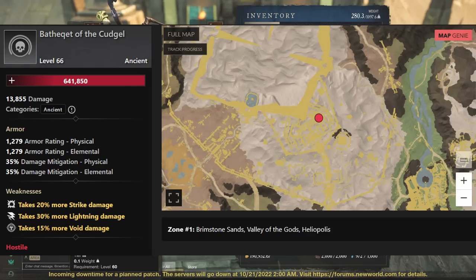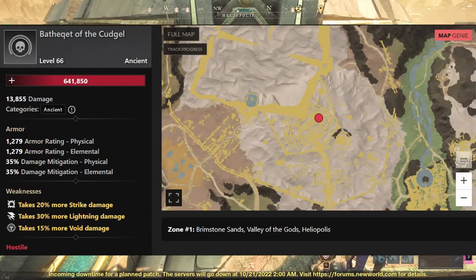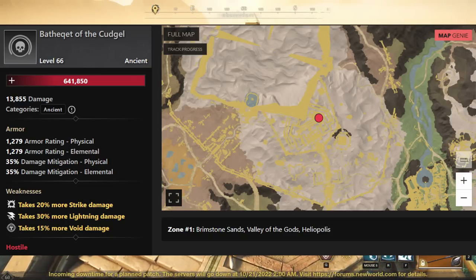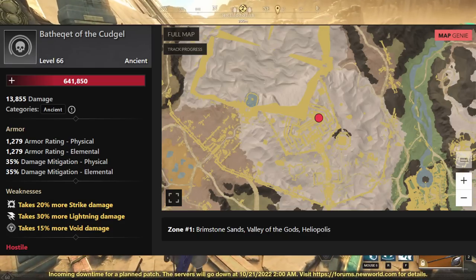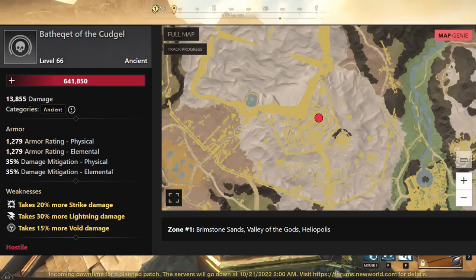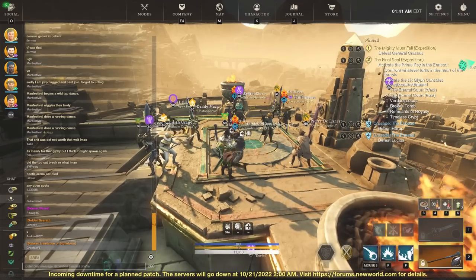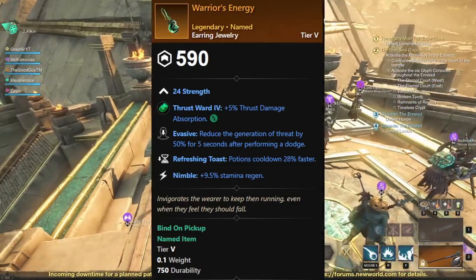The next boss is going to be the Bathikit of the Cudgel. This is a guy that usually stands on the side by a chest, guarding it pretty much. You'll actually grab him and pull him up the stairs by hitting him with a bow, fire staff, or any kind of ranged attack. He'll run up there and you guys will just basically Zerg him. This is in the zone Brimstone Sands, Valley of the Gods, and Heliopolis. You can see some of the weaknesses: 20% Strike Damage, Lightning Damage, and Void Damage.